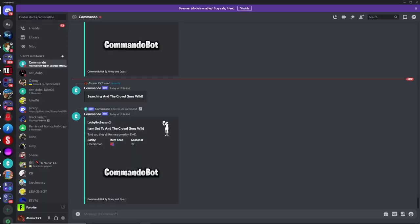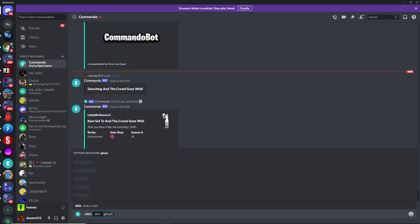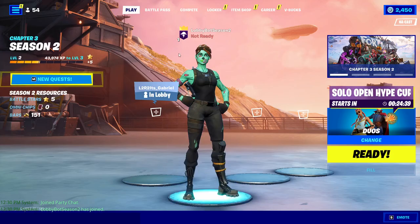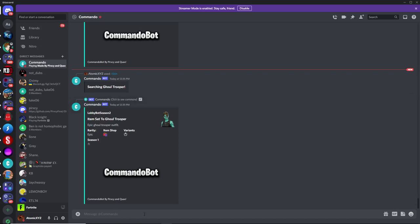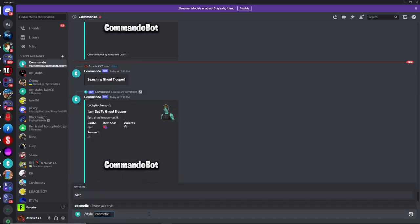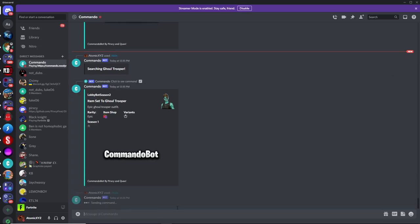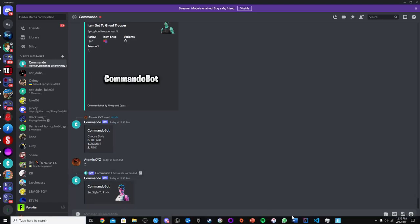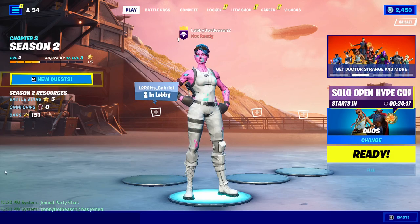The style command, which can be used with slash style, will let you change the style or variant of any skin or cosmetic that you're using. So the first thing you want to do before you use this command is switch to a skin that has different styles, like the Glue Trooper. Once you have changed to the Glue Trooper, now you can change into the pink Glue Trooper by using the style command. So if you type slash style and then type in skin, that'll let you change the style of the current skin. It'll give you multiple options — you'll see the default, zombie, and pink. Just type in two for the pink version, and that'll change the style. As you can see, we have the pink Glue Trooper now in our lobby.